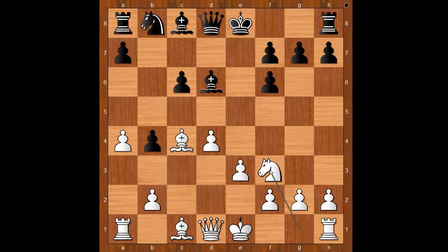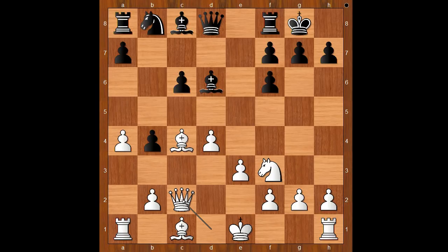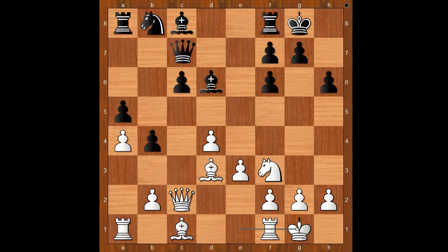Bishop to d6, knight to f3, castling, queen to c2. The white queen is studying the pawn on h7. a5, bishop to d3, h6, castling, queen to c7.